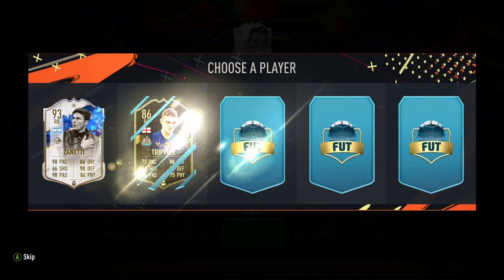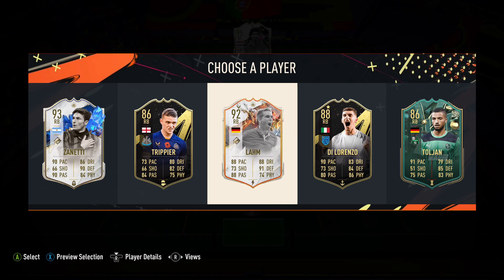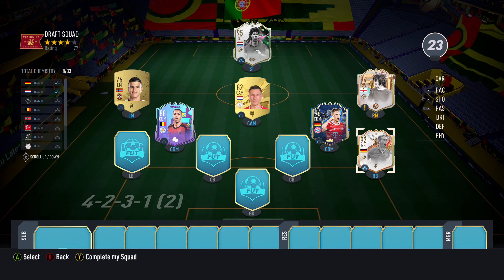Right back — I'd love to go for that Zennetti card, but I think it makes more sense to go for Philipp Lahm, just because it'll help us get more Kimmich chemistry onto Kimmich. So I think I'm going to go for Philipp Lahm, even though Zennetti's card looks really, really sick. I think that's the right decision.